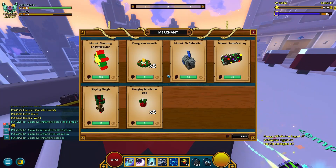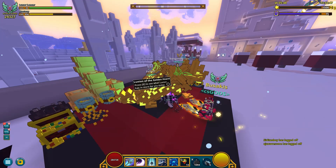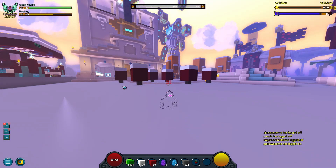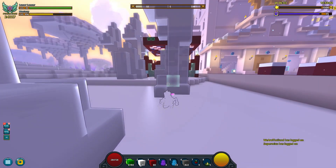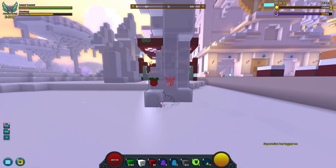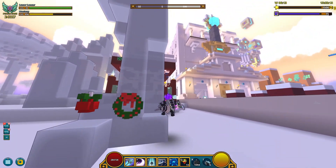Since I'm here, guess I could also showcase these evergreen breath and the hanging mistletoe ball. Let's check them out. Somewhere in my inventory here — I can't place stuff in the hub, but I can jump right here and this is how they look. Here's the mistletoe thingy and here's the other thing. Come on, place it. Perfect. Wow, they actually look cute.